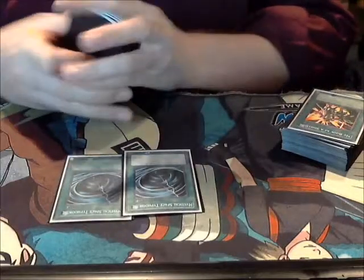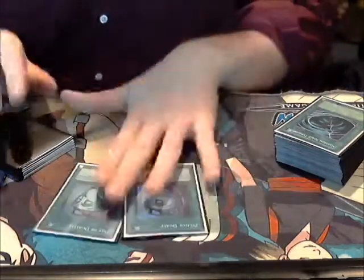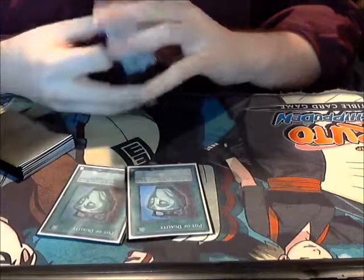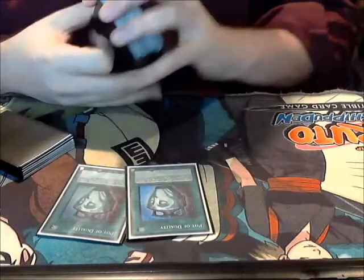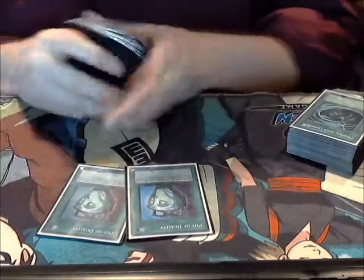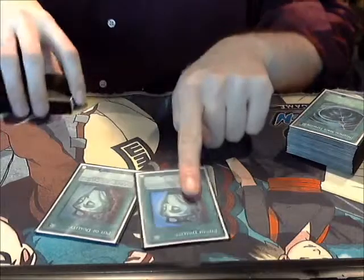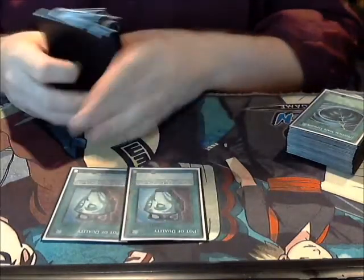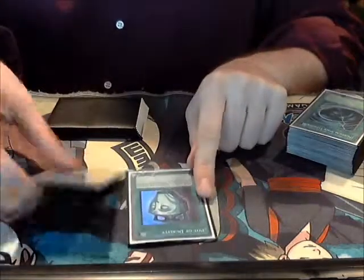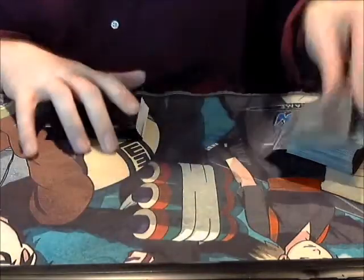Two MST because you want to deal with the back row in this deck — you have to force your damage through somehow. Two MST is good, especially with Inzektors running around. Double Duality: a lot of people say you want a turn one Rabbit, so why Duality? Because in this deck a turn one Rabbit doesn't always give you the plays that Dino Rabbit would give — you don't have inherent protection. This lets you find more utility cards and dig deeper. That's why I like two Duality. Even if Duality were at three I'd still play two, because you do want a turn you can Special Summon.